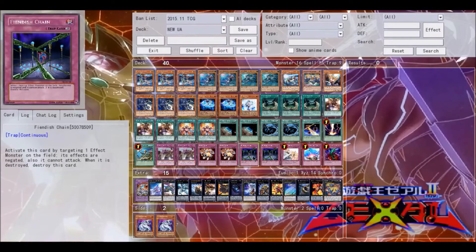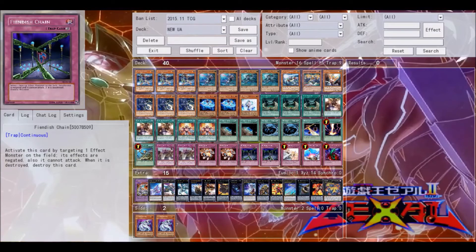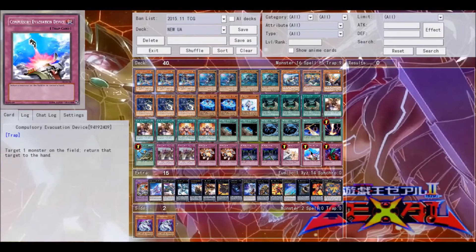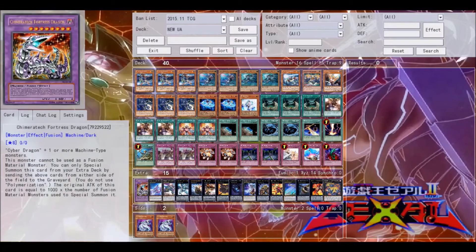Two Mind Crush, because searching is a thing and this deck does search quite a bit — Mind Crush is just better than Mistake in my opinion for the deck. Two Phoenix Wing Wind Blast because you need to negate stuff. One Solemn Warning, one Compulsory Evacuation Device, and one Bottomless Trap Hole round out the traps.